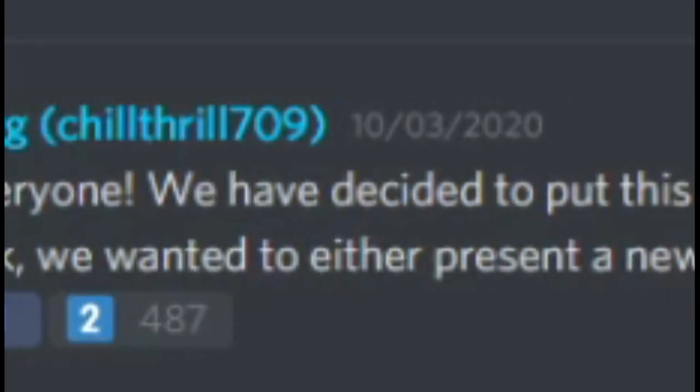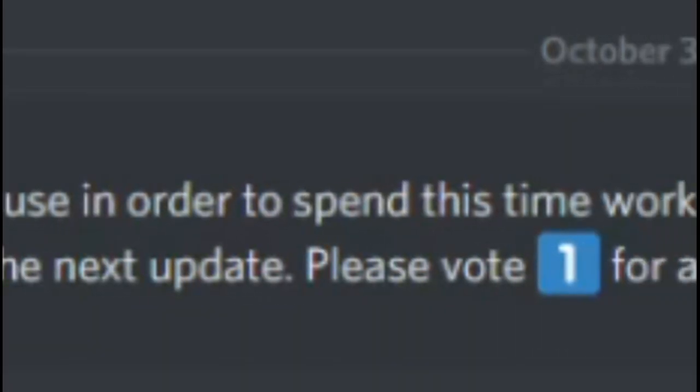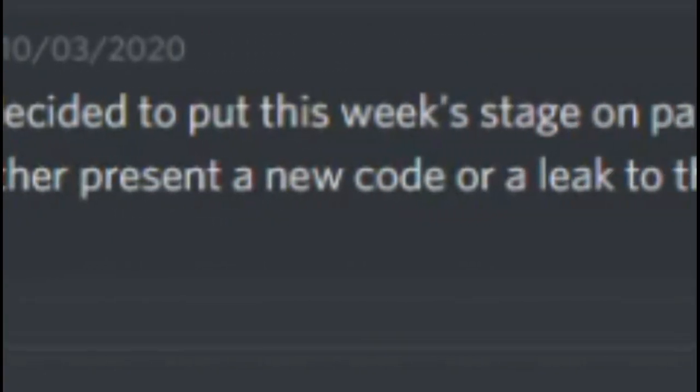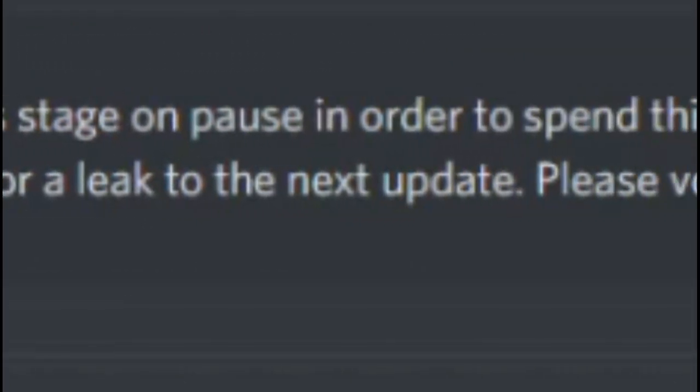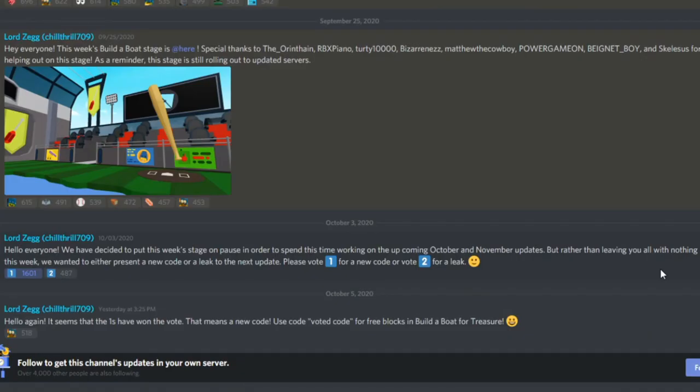Chill Thrill asked: 'Hello everyone. We have decided to put this week's stage on pause in order to spend time working on the upcoming October and November updates. But rather than leaving it all with nothing this week, we wanted to either present a new code or a leak to the next update. Please vote — one for the new code, or two for the leak.' And 1,600 people wanted the new code. That was a 3-to-1 ratio.